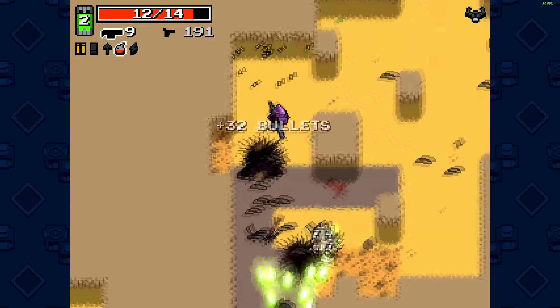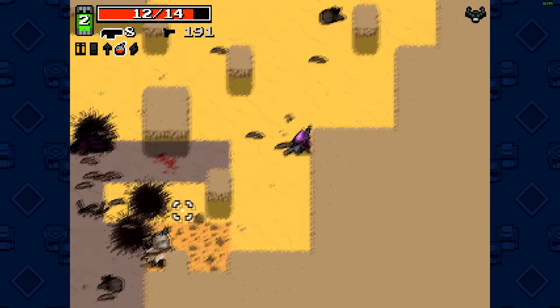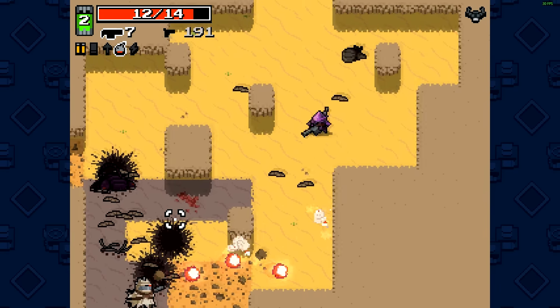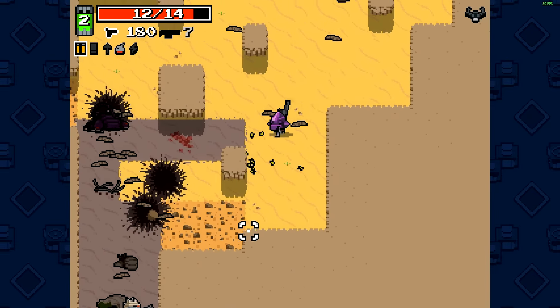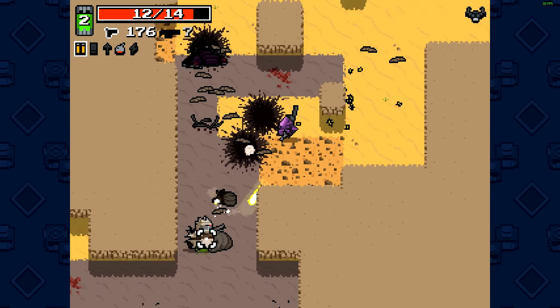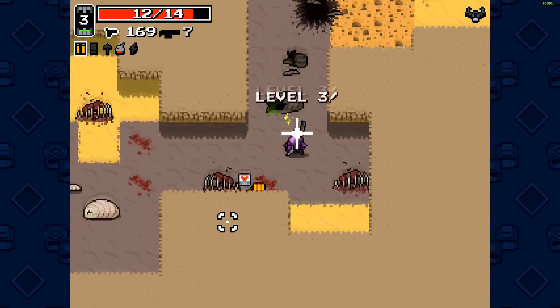So this is the Big Bandit — it's like the first major boss you get in this game. He's really easy to take down. I'm still using the normal pistol, it's like the worst. Just haven't got a good drop yet.